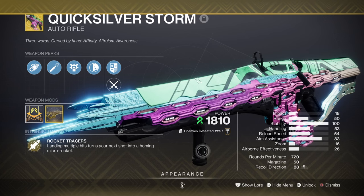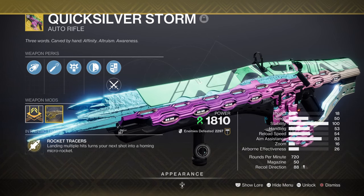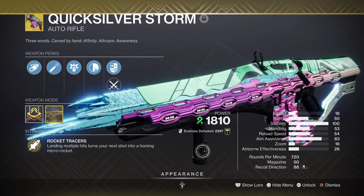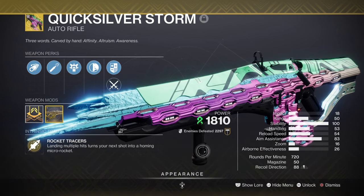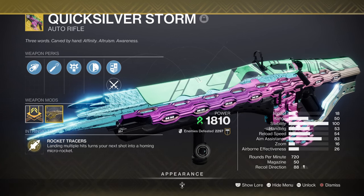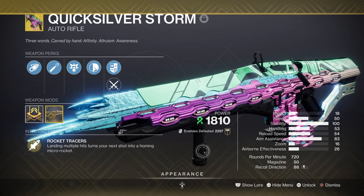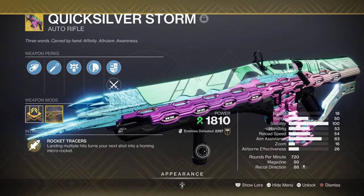For weaponry, we have the Quicksilver Storm Exotic — one of the most reliable ARs to own for both PvE and PvP. This will be our main weapon when combining it with our Swarmers. Its exotic effect is not only perfect for taking out enemies fast in a small AoE zone, but its ability to create tangles on the fly allows us to make full use of the Swarmers as they have been designed.